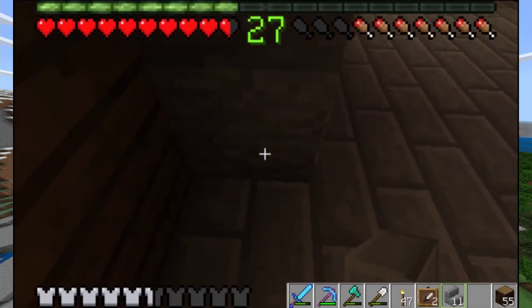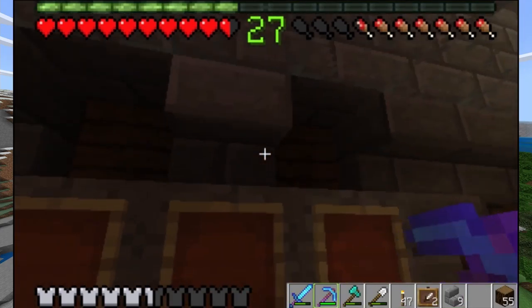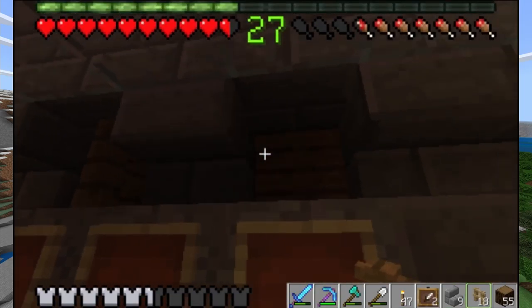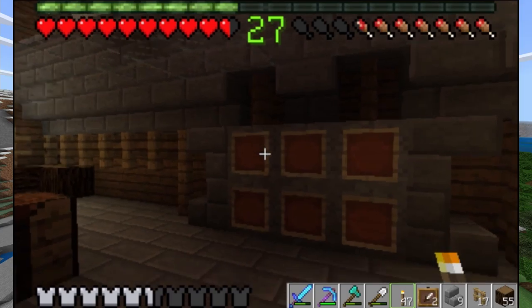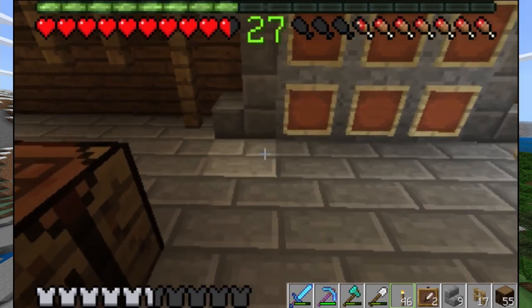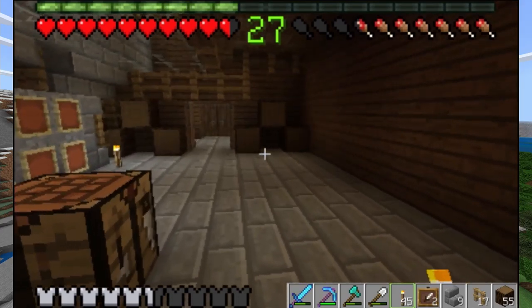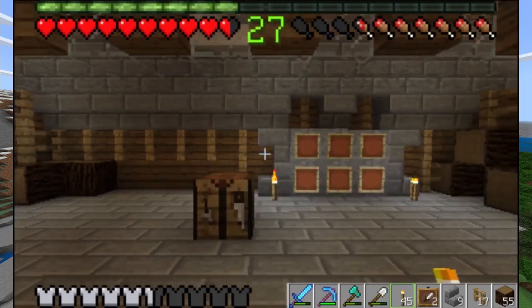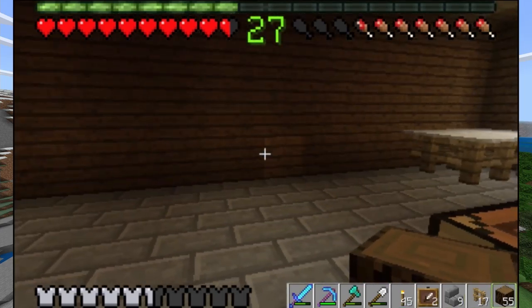I'm going to cover the breaker area in item frames and fill them with the respective items. Then I'll make a few stone brick stairs and line the left, right, and top of the breaker to add some detail. On top of the breaker there are a few little antennas representing electricity, which I'm representing with fences, and I'll place some torches to represent the light from them.